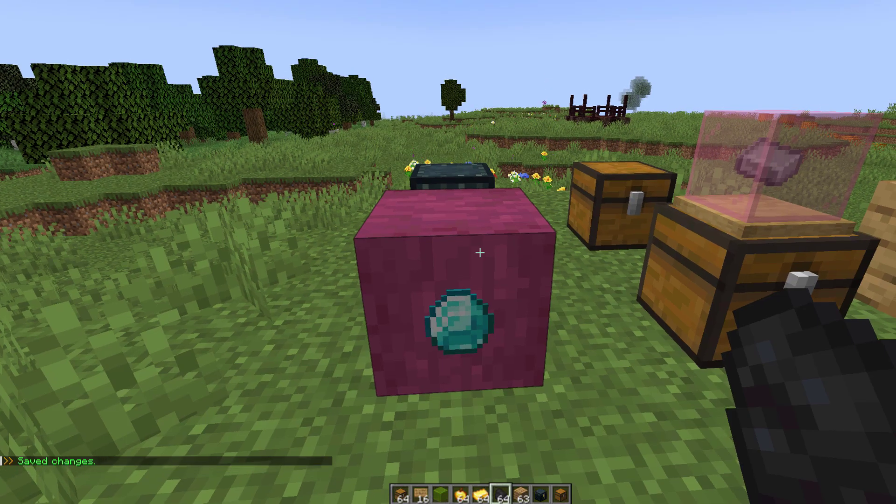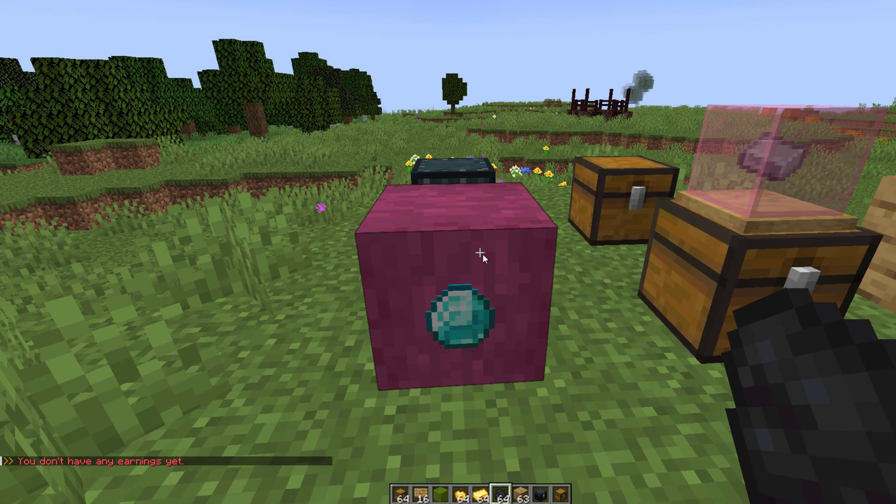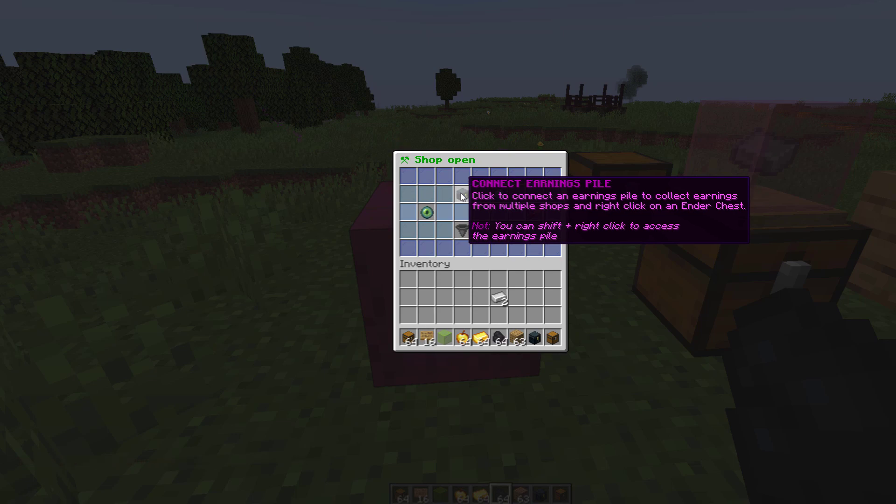We hit save and you can see it says out of stock at the top. So we go into the stock chest and pop in some iron ingots so people can start purchasing them, and now it says shop open at the top.